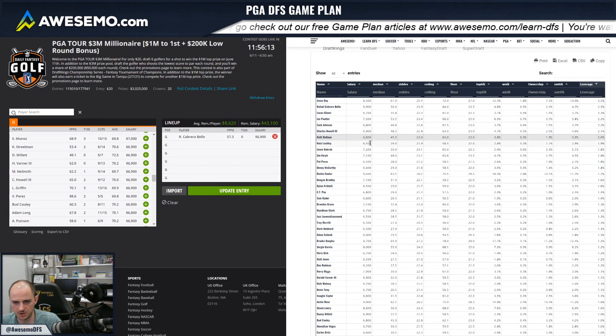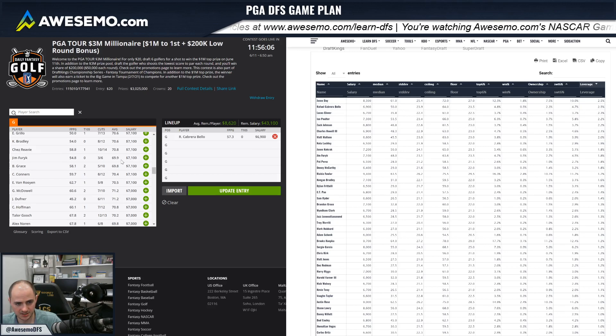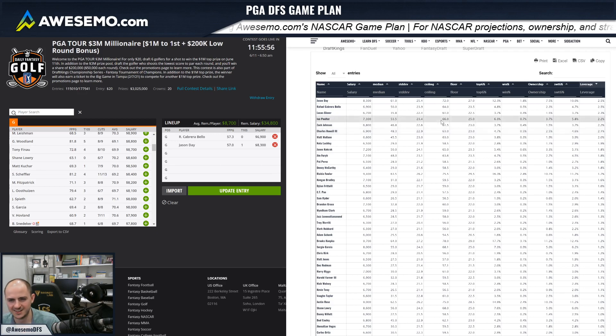I'm going to pick a couple of these high-leverage guys. You do see a lot of them are really long shots. Jason Day is a guy I really like — he's lost me a lot of money over the past year but I'm willing to forgive him if he gets me a million dollars this weekend. We know that in the past he's been a top golfer, not quite there right now, but I'm willing to give him another chance especially in a tournament where a third of the money goes to first.